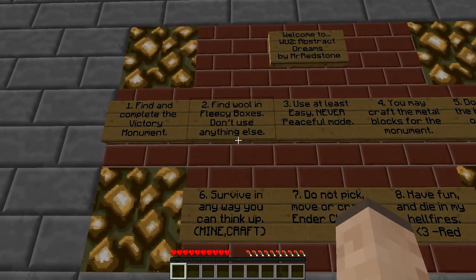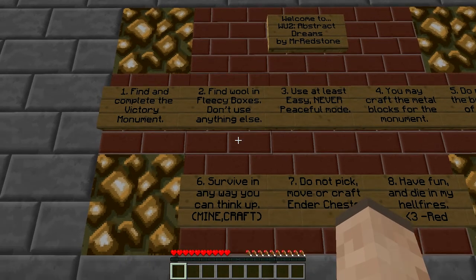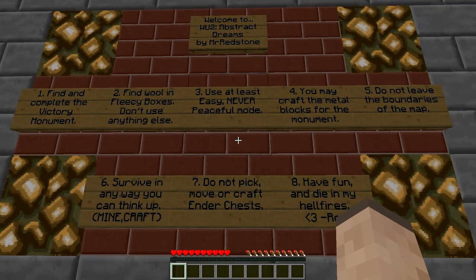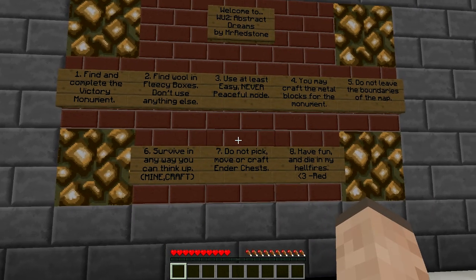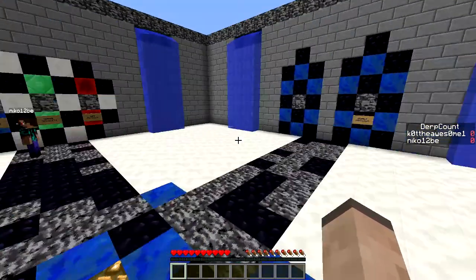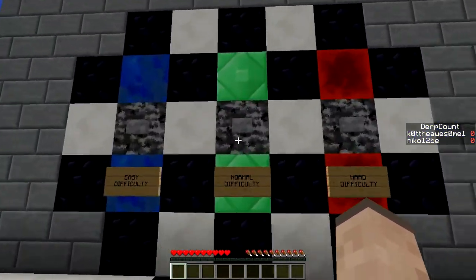Alright, number one: finally complete the victory monument. Number two: find wool and fleecy boxes, do not use anything else. Three: use at least easy, never peaceful. Four: you may craft the metal blocks for the monument. Five: don't leave the boundaries. Six: survive in any way. Seven: don't pick up, move, or craft ender chests. Eight: have fun dying and die in my hellfires. That's the death counter — okay, let's start.